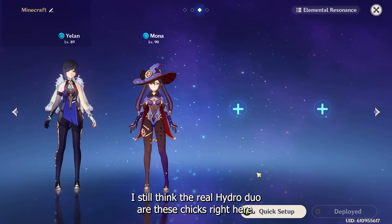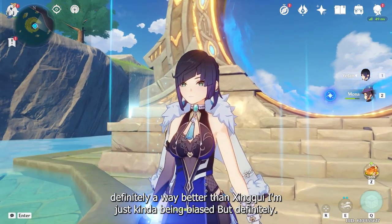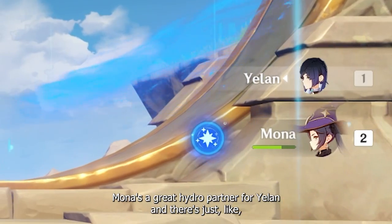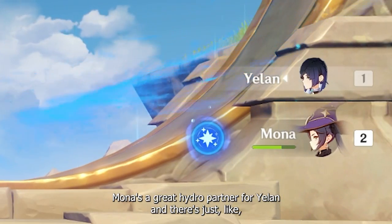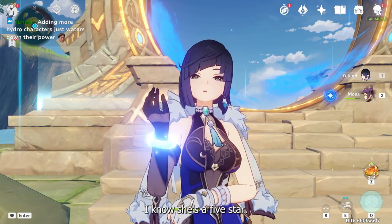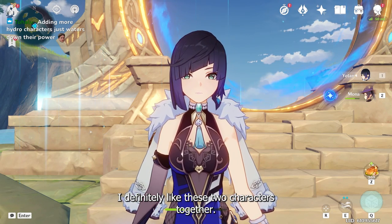I also think the real Hydro duo is these two right here. Not saying Mona is definitely way better than Xinqiu — I'm just going to be biased. But definitely, Mona is a great Hydro partner for Yelan and there's just a lot of things you can do with her. If you have Mona — I know she's a five-star — use her. But if you love your Xinqiu, stick with Xinqiu. I definitely like these two characters together.